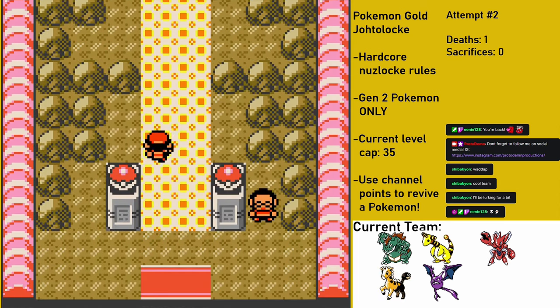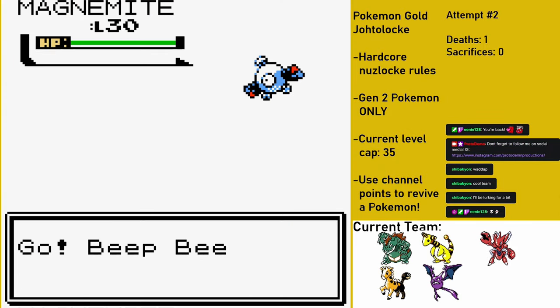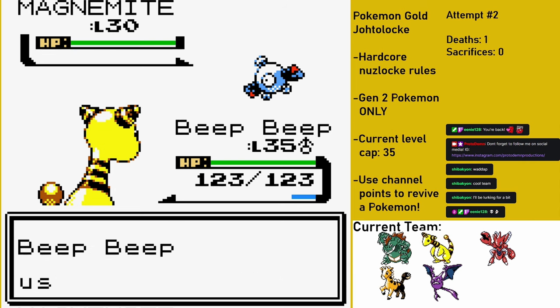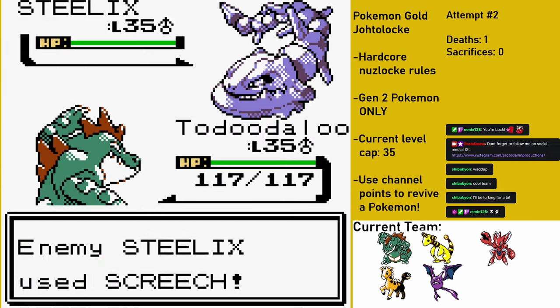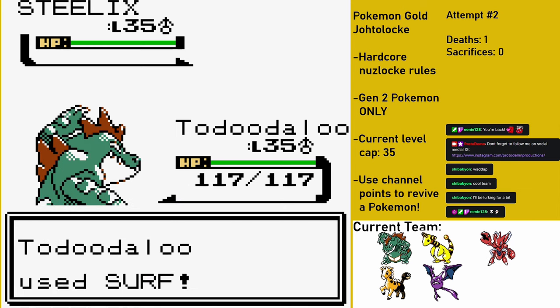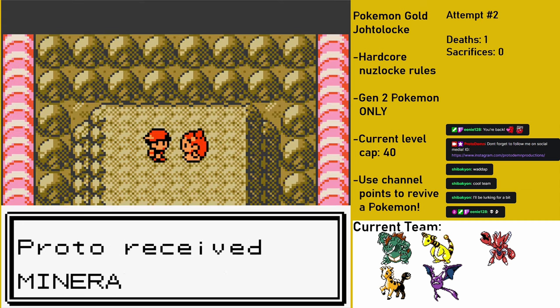Now that I have the Glacier Badge, it's back to Olivine City for my battle with Jasmine. She leads off with a Magnemite, and I go with Beep Beep again, who naturally takes down Magnemite with a single Fire Punch. After a second Magnemite meets the same fate, her ace Steelix comes out - who apparently also doesn't have a Ground type move. Move pools in this game were really questionable. Even though I don't need to, I decide to give my now fully evolved Toodaloo the spotlight. He comes in on a Screech and retaliates with a single Surf to win me the Mineral Badge.